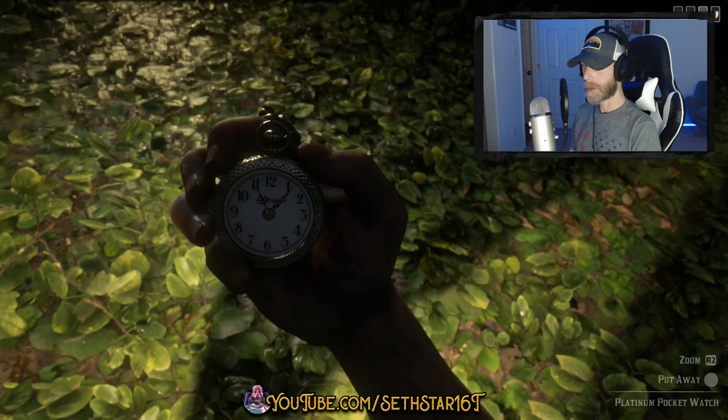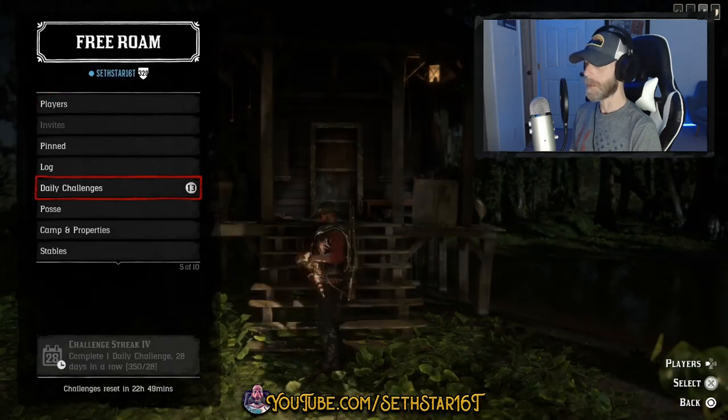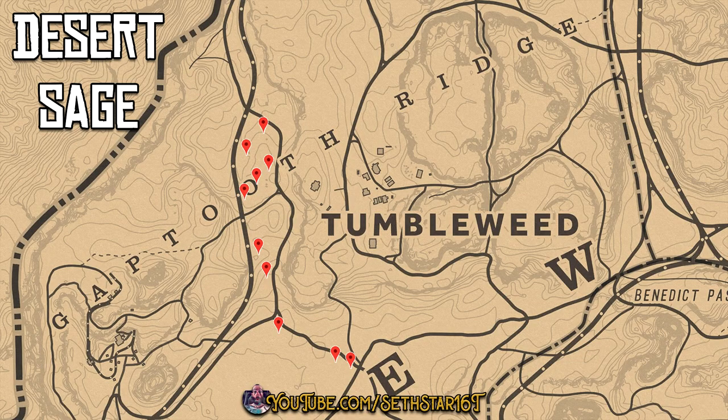60 Second Red Dead Online Daily Challenge Guide for April 26th, 2020. Number 1: Desert Sage Picked. There's a nice north to south run just west of Tumbleweed.